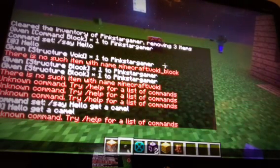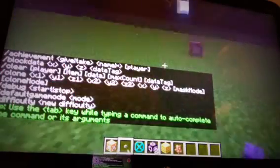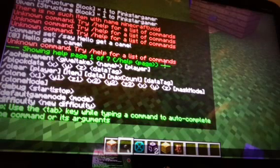One thing you can do is type slash help in your chat and it tells you all the different commands you can do: slash achievement, slash block data, slash clear, slash clone, slash debug, slash default game mode, and more.